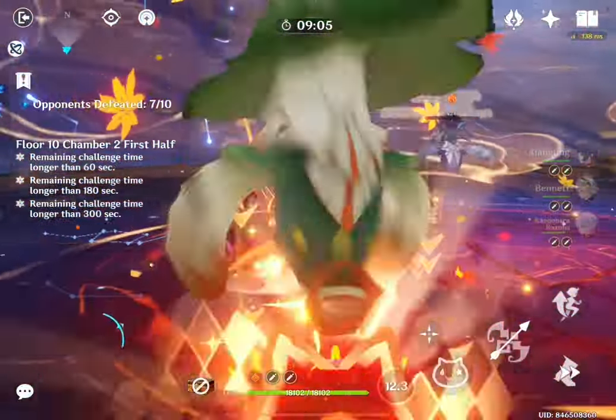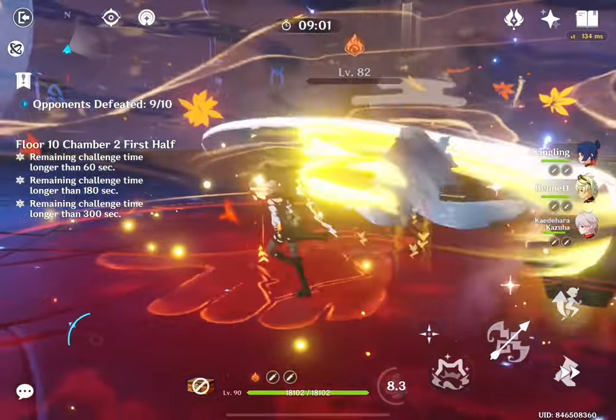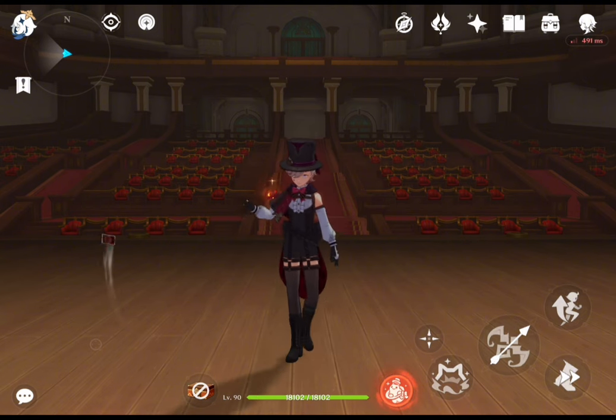Today we are gonna delve into the depths of Lyney, a 5-star character and a bow user wielding the pyro element. He is best for teams that consist of mono pyro characters. Lyney is a playable Pneuma-aligned pyro character — he is skilled and eloquent, Fontaine's great magician and Lynette's twin brother.